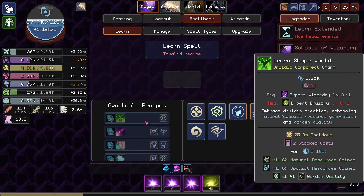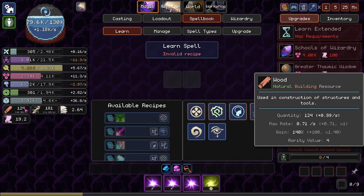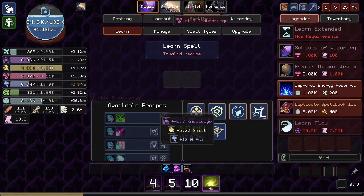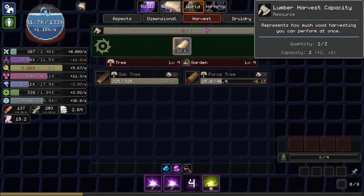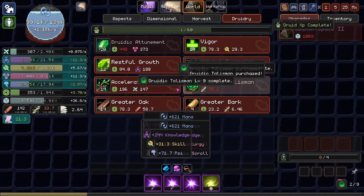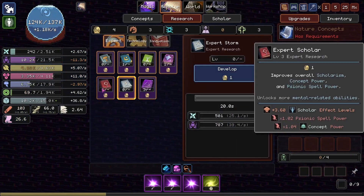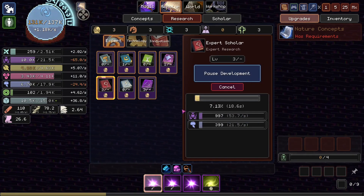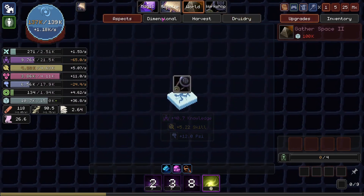Shape World gives us two stock casts and just gives us a bunch of natural resource generation — wood is a natural resource, I guess. We could maybe get that. A simple one would just be to get Expert Scholar because we do use our concepts very heavily. So I might as well get that rolling. We have a bunch of skill so we might as well invest some of it. We're going to invest some in Study Artifacts to get more XP with the Artifact.